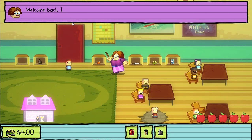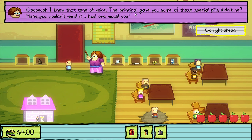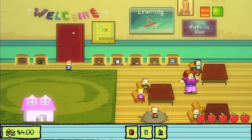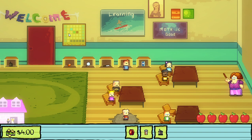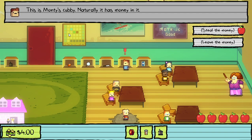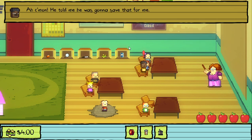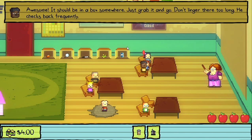We're back from the principal's office. The teacher is also handing out pills - she gives us some too. Now we're going to talk to Jerome and use the yo-yo to get the whole morning buddy routine going, so we can get into the janitor's closet.